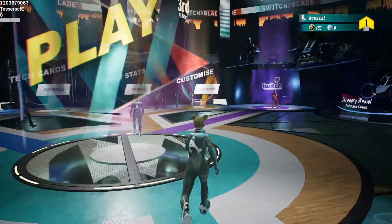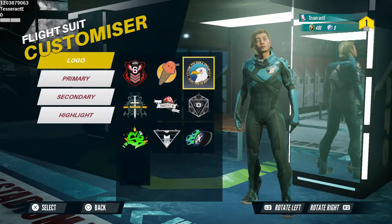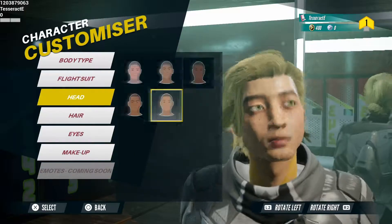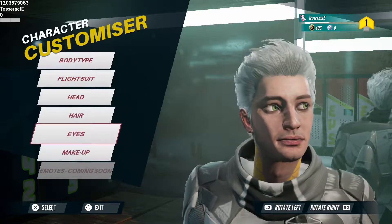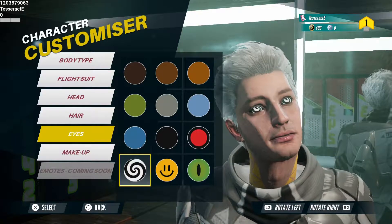When you start out you've got a randomly generated pilot, so I went right for the customizer. There are a lot of pretty decent options right off the bat to make him or her look the way you want. One word of caution though is that some of the eye presets get a little creepy.